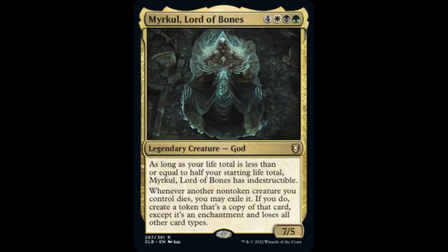Myrkul, Lord of Bones, is a 7/5 legendary god. As long as our starting life total is less than or equal to half our starting life total, Myrkul has Indestructible. Whenever another non-token creature we control dies, we may exile it. If we do, then we create a token that's a copy of that card, except it's an enchantment and loses all other card types, meaning it is no longer a creature.